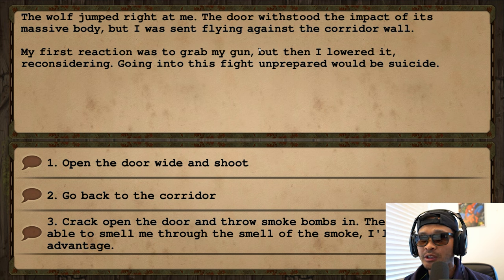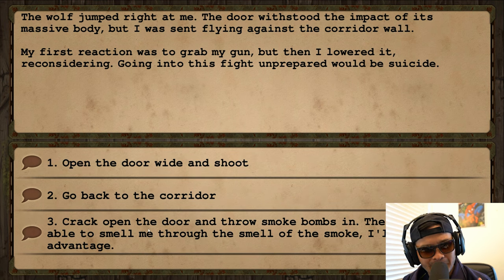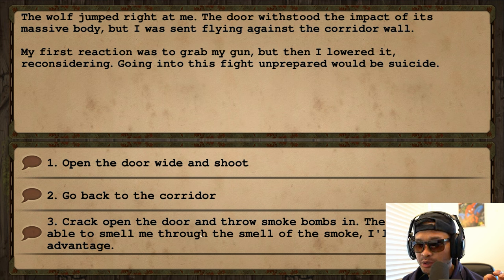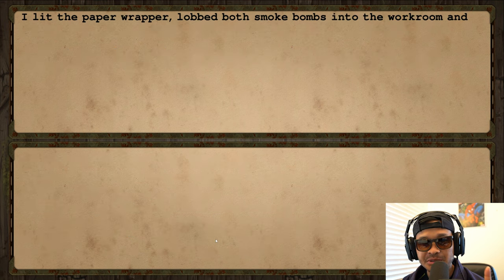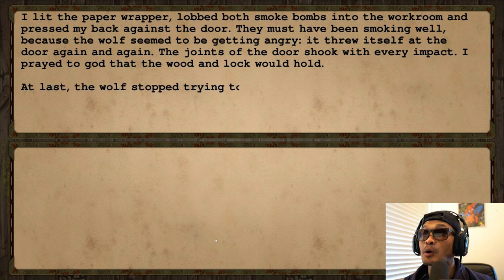The door withstood the impact of its massive body but I was sent flying against the corridor wall. My first reaction was to grab my gun, but then I lowered it — reconsidering. Going into this fight unprepared would be suicide. I remembered: we were supposed to crack open the door and throw a smoke bomb in so the wolf can't smell us. Let's do that.